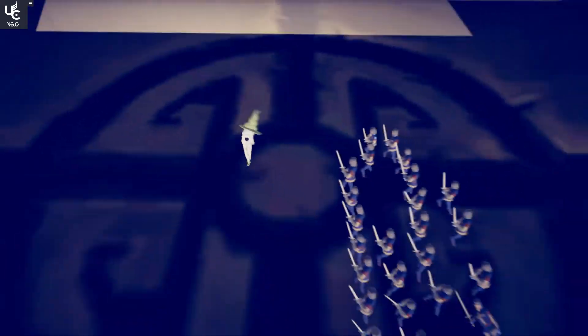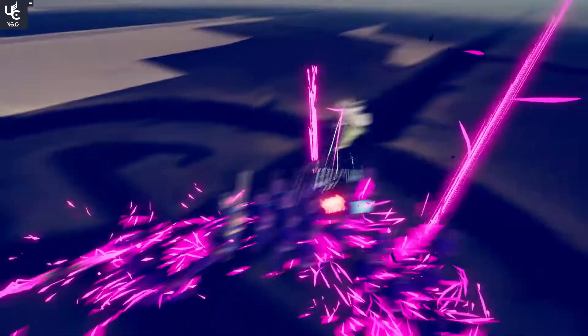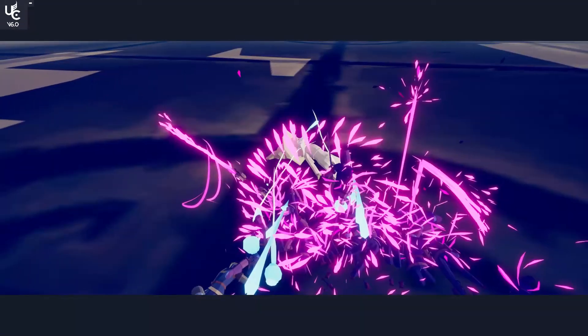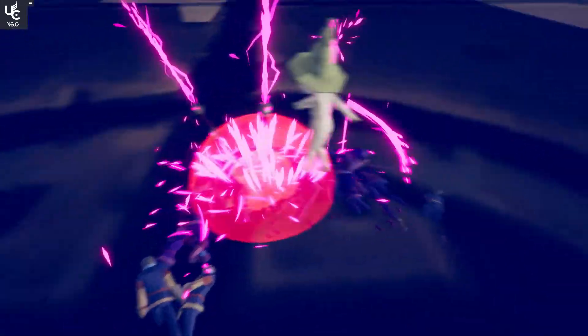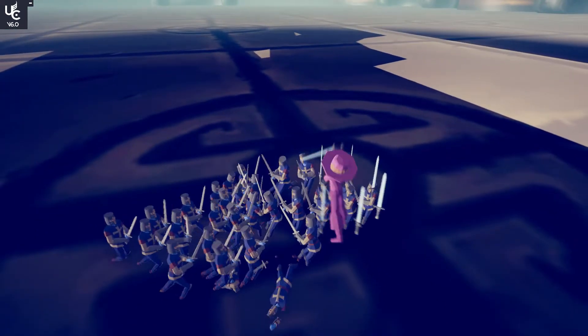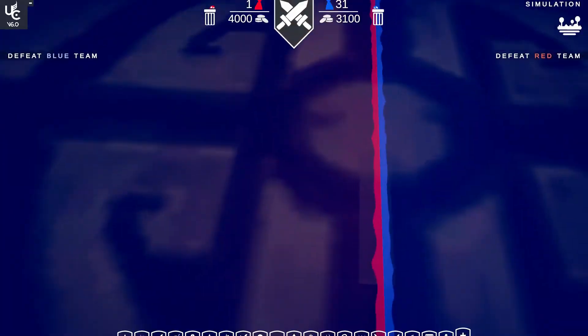Origin bondu does a spinny spin, dodges, throws, shoots arrows, and does spirit bombs — pretty good, fair dinkum good. Bondi is purple instead of glowy red, but that's okay.